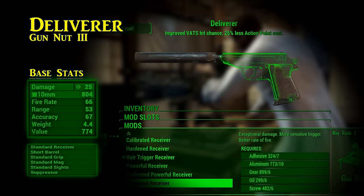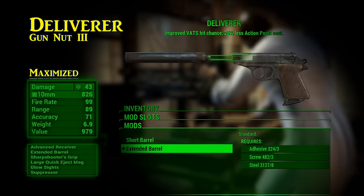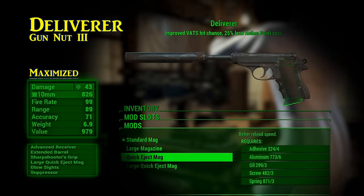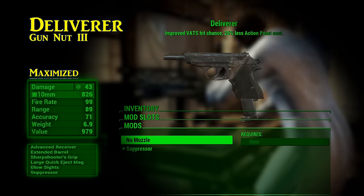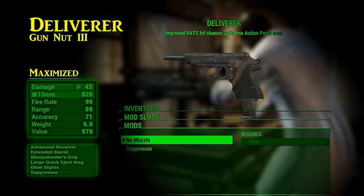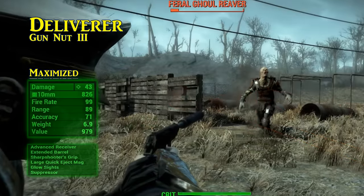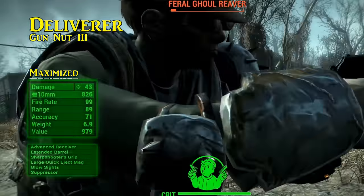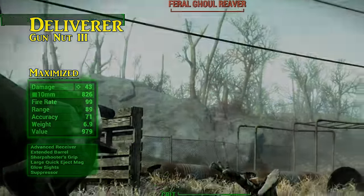It also has six interchangeable parts. To maximize the upgrades, you will need Gun Nut rank 3, or if you'd rather be patient with Tinker Tom, he will periodically sell mods for the Deliverer. Its max possible base damage output can be 43 if you fully upgrade it, and if you wish to extend its range dramatically, simply remove the suppressor. If you are running a stealthy character with a suppressed Deliverer, you will potentially be able to score not just one but multiple sneak attacks on each enemy. In the right hands, delivering death has never been so easy, quick, and quiet.